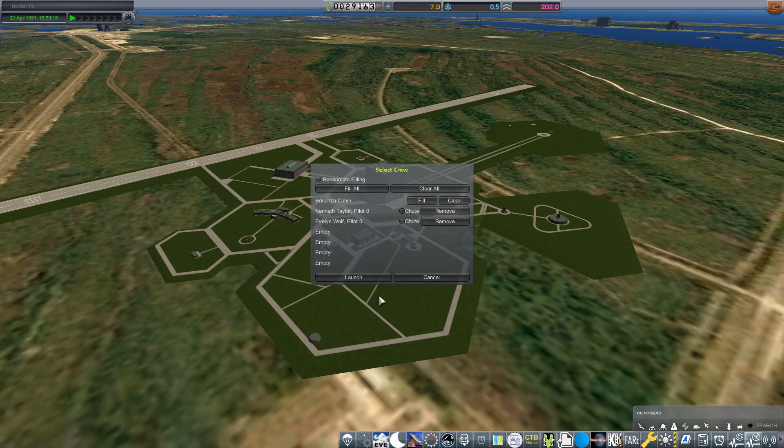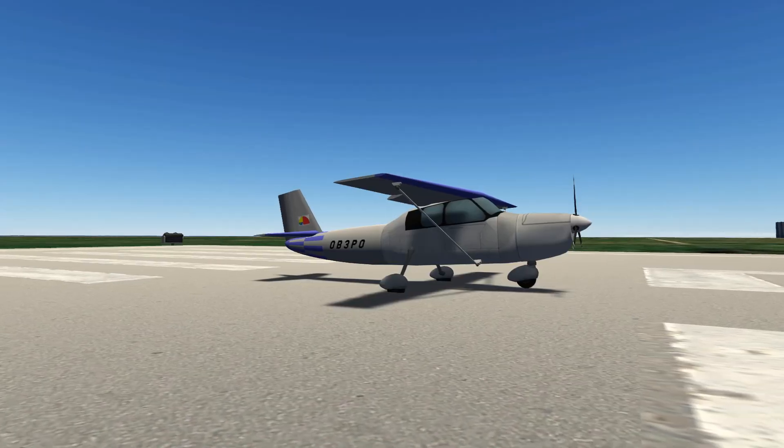Now if I go to launch my little prop trainer, I can provide them with chutes — include a parachute, yeah, I think that's a good idea. They have already been put into the Bonanza cabin, so we will launch.